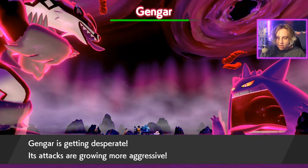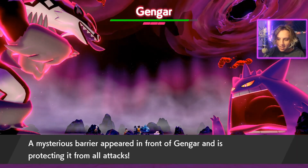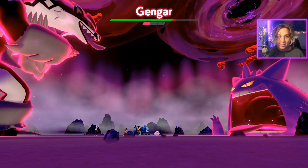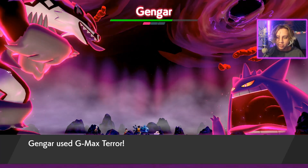Super effective! Gengar is getting desperate. It puts up its shield — Mysterious Barrier — and then here we go with our Max Darkness. Wow, that did so much damage! We got a 2.5 modifier boost, which is so dope.